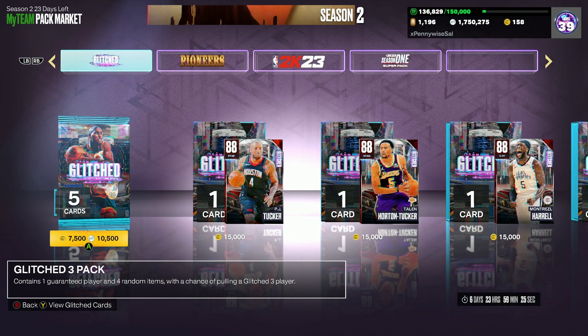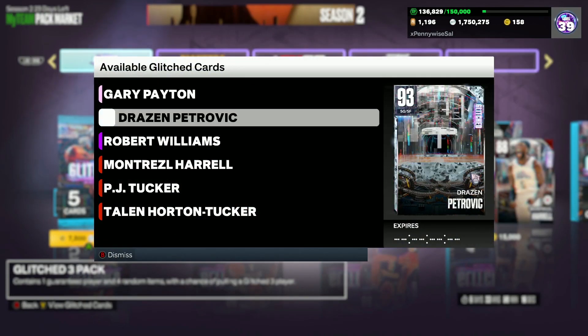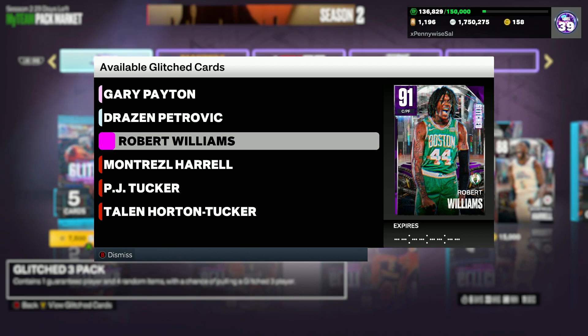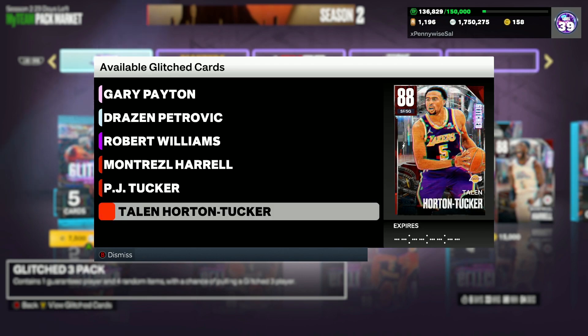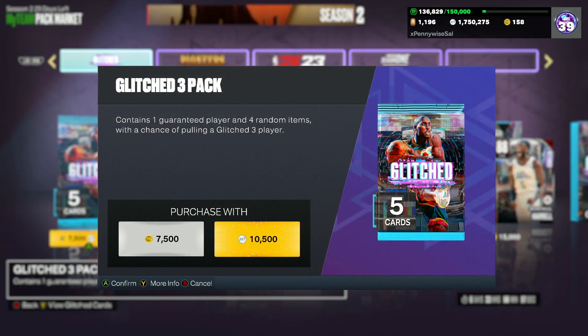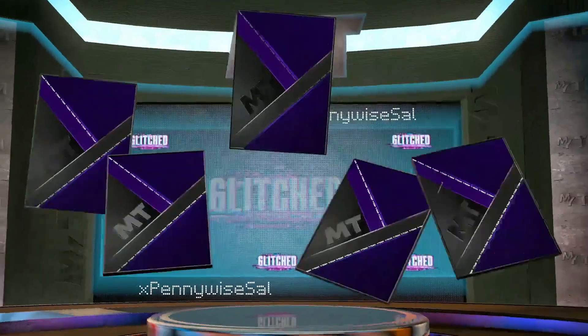In this video we got a 250,000 MT pack opening for these new glitch packs. In these packs we got Pink Diamond Gary Payton, who looks to be one of the best point guards in the game, Diamond Dragan Petrovic who looks to be a really good three-and-D shooting guard, Amethyst Robert Williams who's going to be a really good budget center, and then three ruby-to-diamond evos: Montrezl Harrell, PJ Tucker, and THT. Overall it looks to be a pretty decent drop, but hopefully we can get some diamond and pink diamond shakes. 250,000 MT — let's get right into this pack opening.